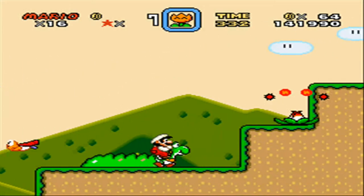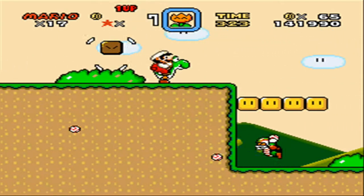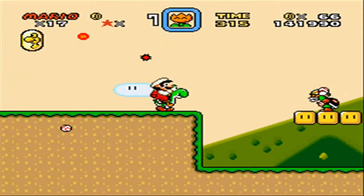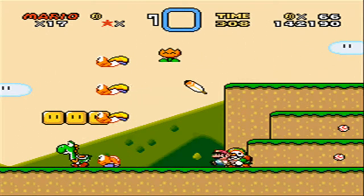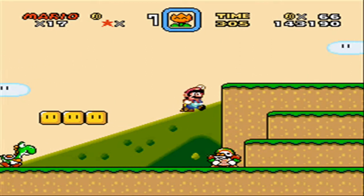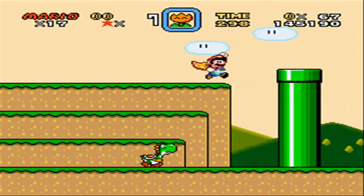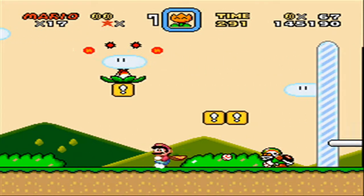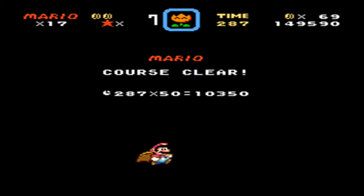There's another thing here that I did want to show off, but I have to lose Yoshi for it. It's worth showing off. This is what I wanted to show you — this new power-up. This is basically the leaf of this game. It lets you fly if you are running fast enough. It's pretty awesome. We can use this to get lots of nice secret stages.